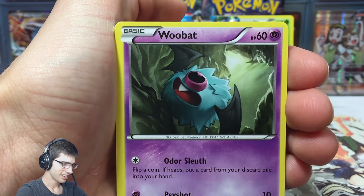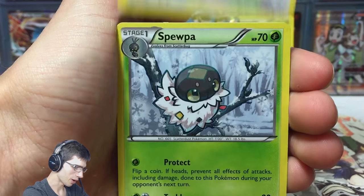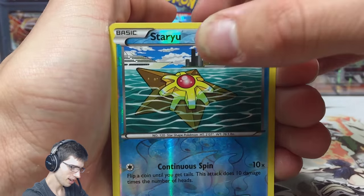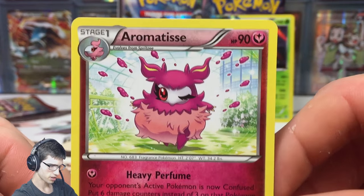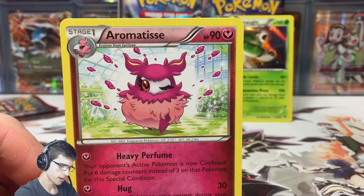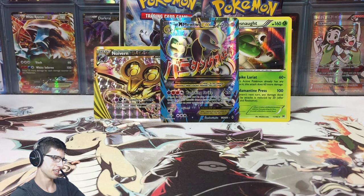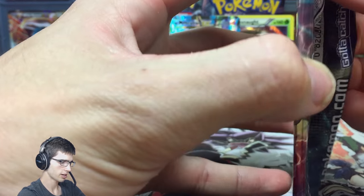One card to go in the case — if we can get the secret rare in this box, mind blown. Rainbow energy, we got a reverse and an Aromatisse. The reverses look pretty fine, the rare was fine, the commons and uncommons looked pretty fine as well. The final pack of this part just went from zero to ten — like crazy.